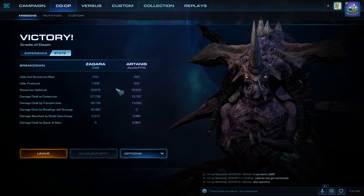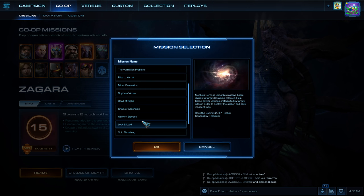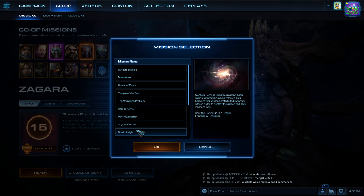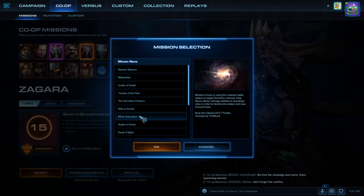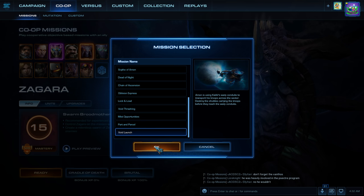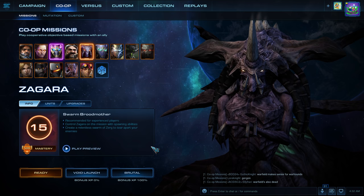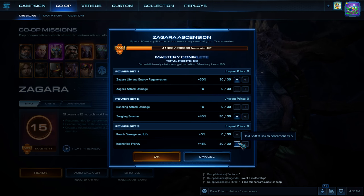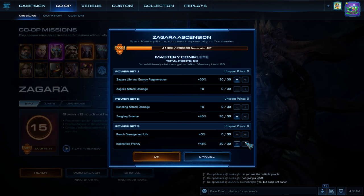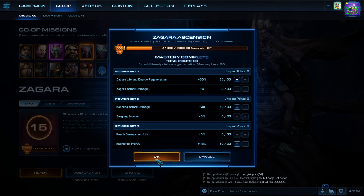I also noticed that I was not microing Zagara as hard as I should be. Now let's try a more familiar map — Void Launch. I'm going to use Kaldir's Warp Conduits to transport troops across the sector. That's exactly Cartwright's line. Let's use the other set — Roach Damage and Intensified Frenzy. This time let's get Bailing Attack Damage to make Zagara's Bailing Barrage more effective because I really like Zagara's Bailing Attacks.